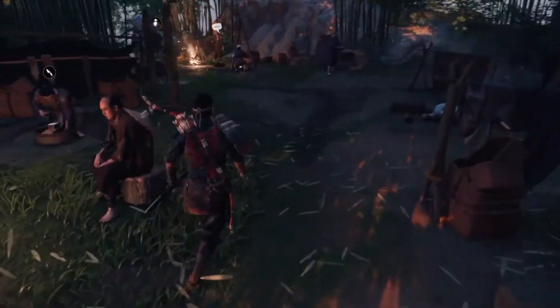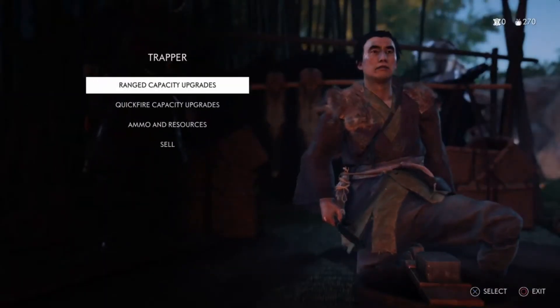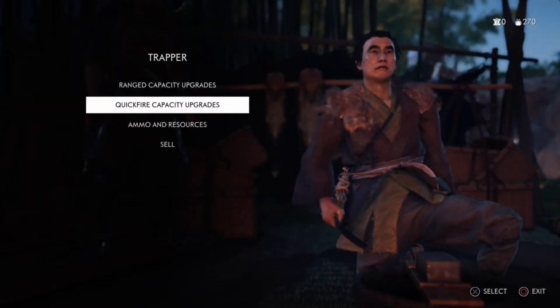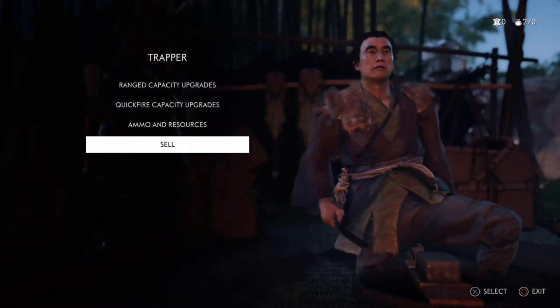There are actually a few people that you can speak to in this village. One of them I believe gives you a mission — he's off on the right. This dude is just a merchant, essentially. He buys and sells. I'm just going through here to show you what he has, but essentially it doesn't matter. You can skip ahead if you want.